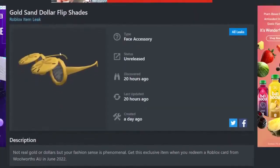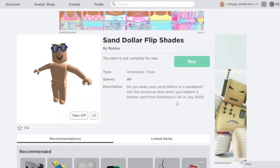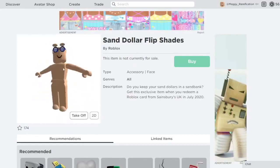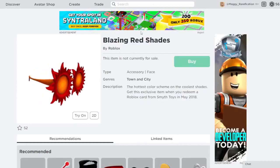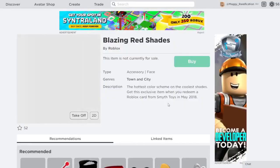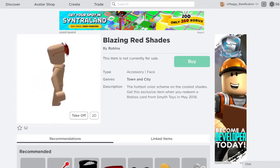Next up we have the Gold Sand Dollar Flip Shades. These are pretty cool shades and you can get them from Wolverse in Australia. They are a retexture of the regular Sand Dollar Flip Shades, which came out two years ago. And the last retexture of this month is the Indigo Inferno Shades — these are pretty cool. They are a retexture of the Blazing Red Shades, which are like red suns, but these are icy blue ones. You can get them from Dollar General, and the originals came out four years ago.